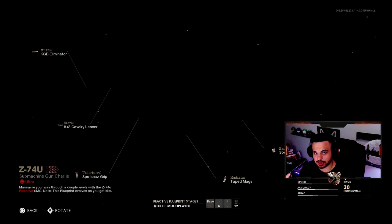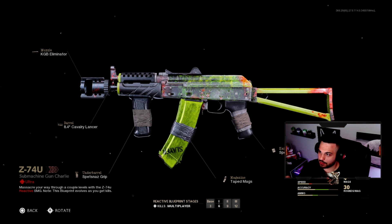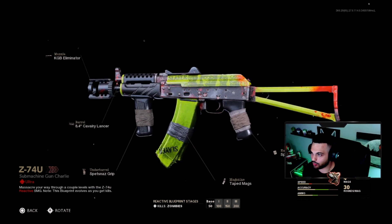The reactive camo changes at three, six, nine, and twelve kills in multiplayer — it slowly changes. That's nine kills there, and then that's going to be twelve. It's going to give you about five attachments like all the ultra camos. There's also a different base if you press the analog stick — that's for zombies.